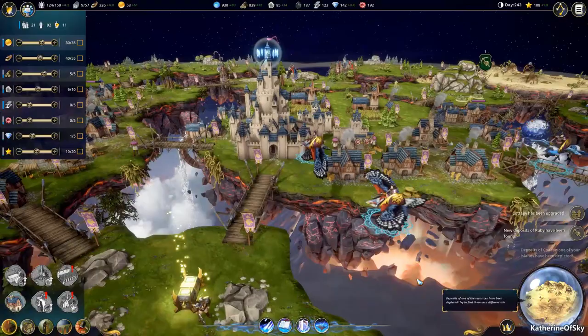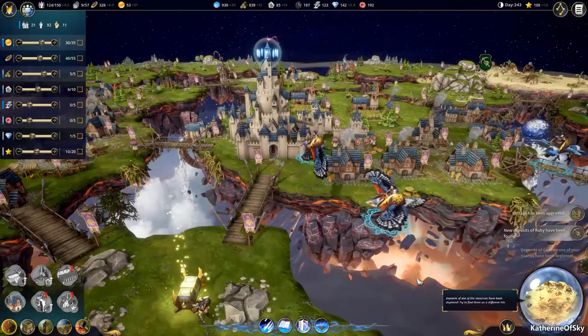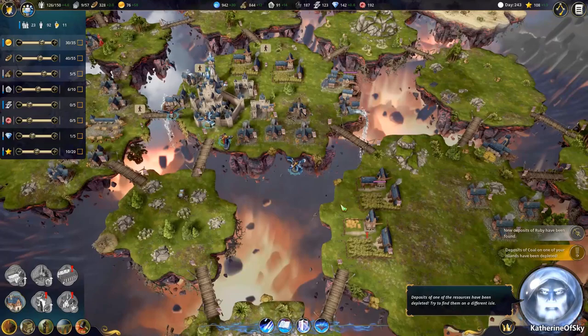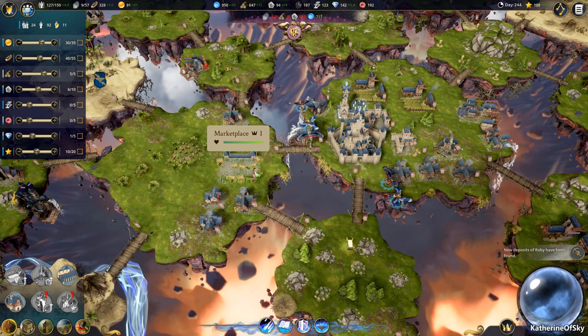Unfortunately we can't speed up time, but that's okay. We can just watch our people on their mounts flying by — it's pretty cool. We're going to take a break from combat for a moment. One of the things also that was mentioned by Revellian is if you build more marketplaces, you actually get a better return on stuff.